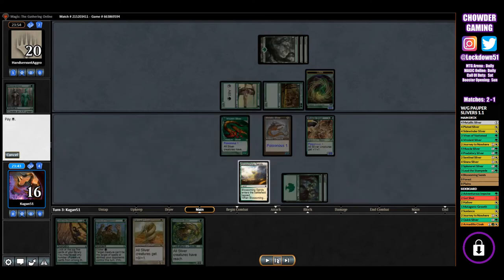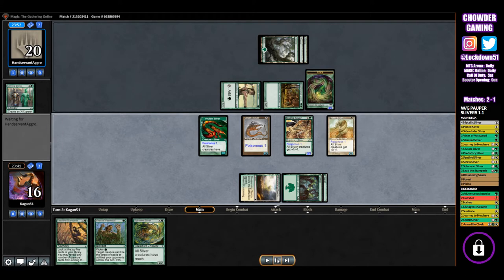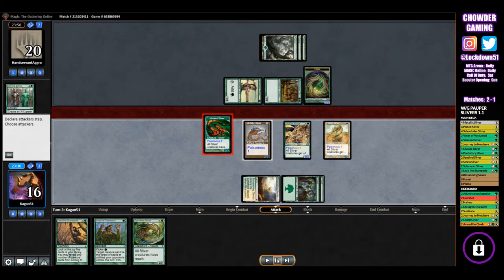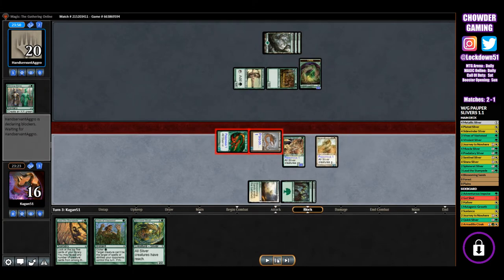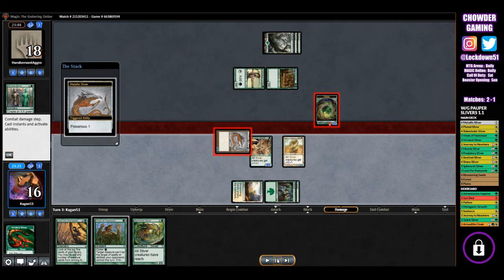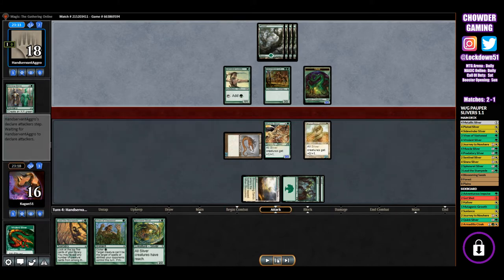We go into Forest and play Muscle Sliver, then probably go right into Plated Sliver to present our big board state. Next turn the plan was to hold up Vines of Vastwood. We choose to attack in here to get some poisonous damage, but probably not the best idea — they do have flanking. We lose one creature but hit them for a poison counter, probably a mistake though since I just wanted to establish some pressure.